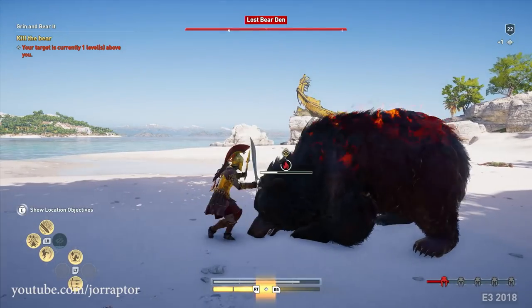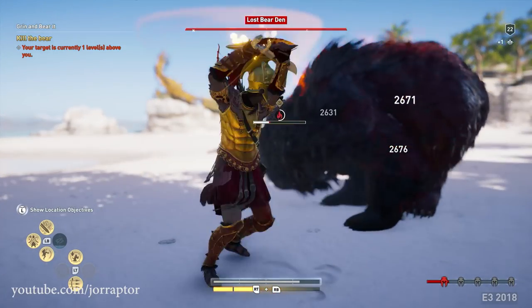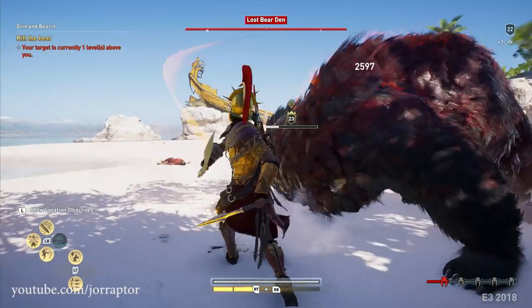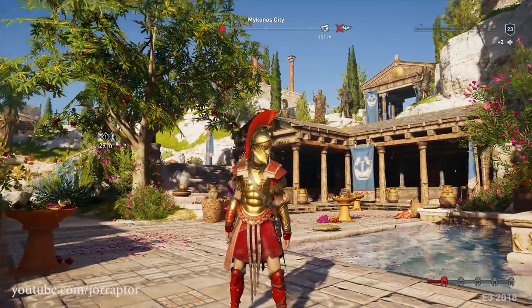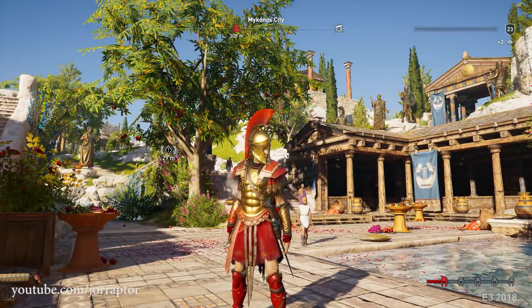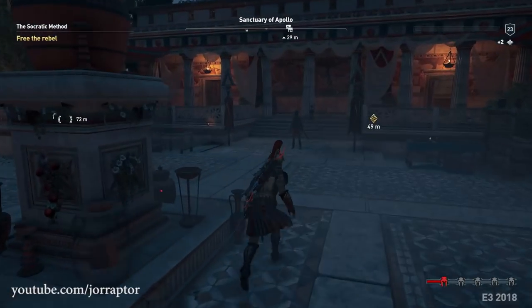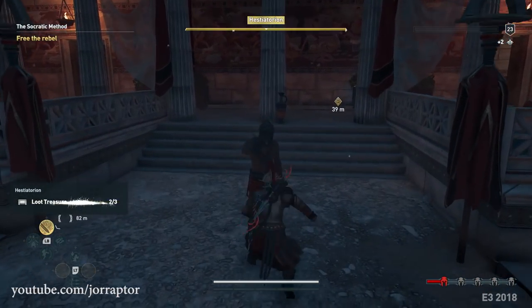You could become really powerful in the E3 2018 demo from Assassin's Creed Odyssey. I already showed you the full legendary Spartan War Hero set, the Hades Bow, but there was a melee weapon as well that was really, really good. So let's take an in-depth look at this weapon and show you more gameplay of a very powerful character in this video.